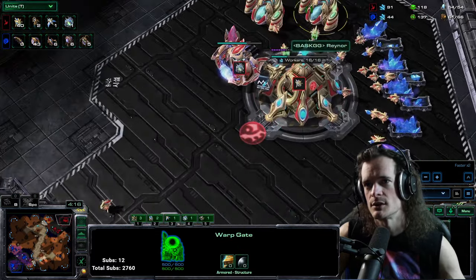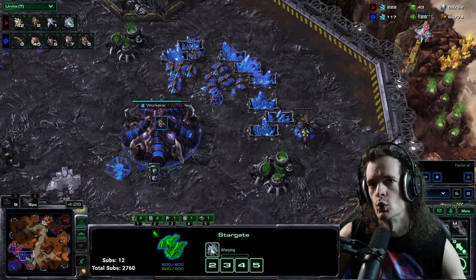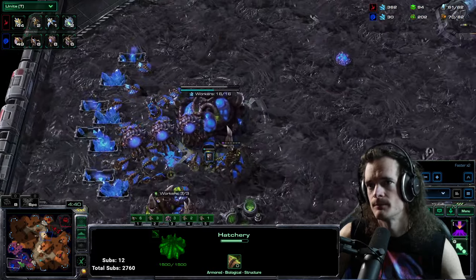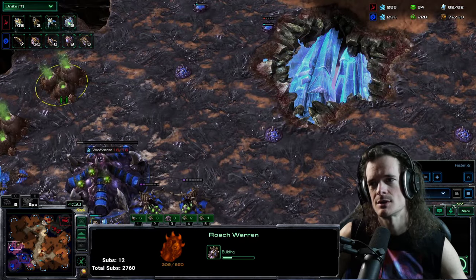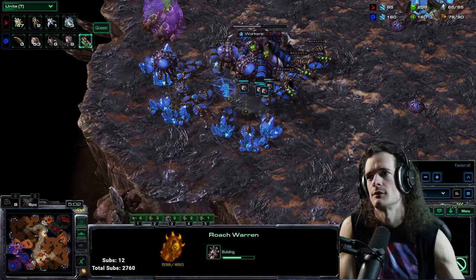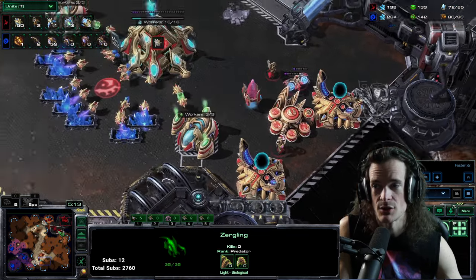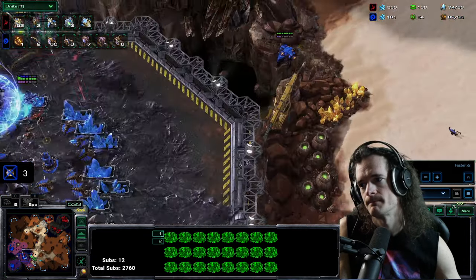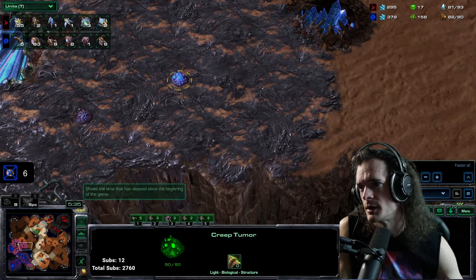Warp Gate Research is done, two gateways, and this Oracle also warps in. Serral is getting three base saturation — Queens, Lair, Roach Warren. Notice there's nothing really different with how Serral is opening this game, aside from maybe making fewer lings. He only made eight. On some other maps he'd contest the third, but this map you cannot do so because of the layout. Queens trying to defend — six drones were killed there by Raynor's Oracles.